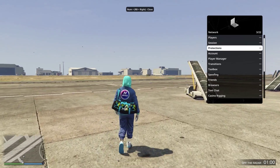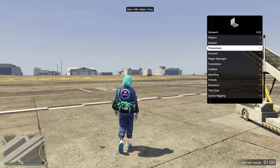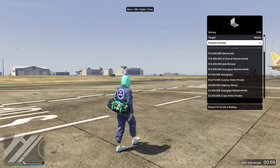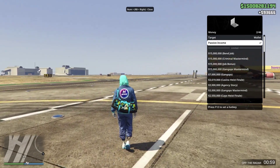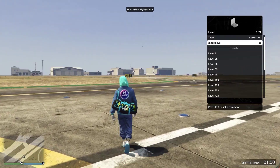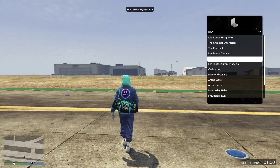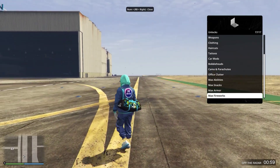Now onto protections — I'm going to go through all the protections because there's a lot of them, but what I can say is with this menu you won't have any problems. Now onto recovery options — firstly we have passive income, and if you turn this on you're just going to constantly get a certain amount of money every few seconds. Leave this on while you play — this is the safest money method, but you also have the 15 million triggers if you want to get money real quick. You can set your level to anything, unlock all the DLCs, all the unlocks, any updates, max armor, max snacks and that kind of stuff.